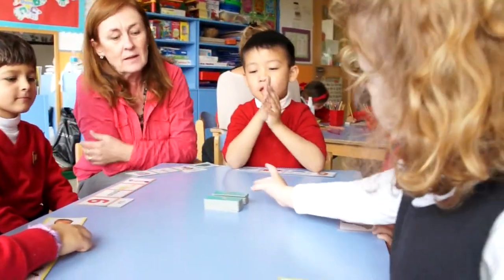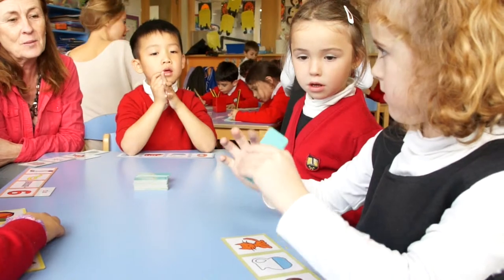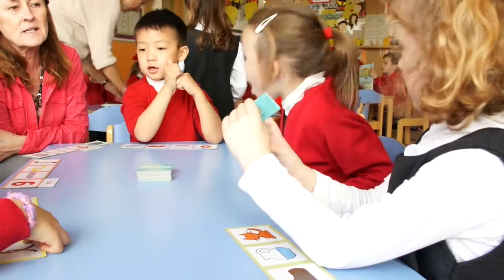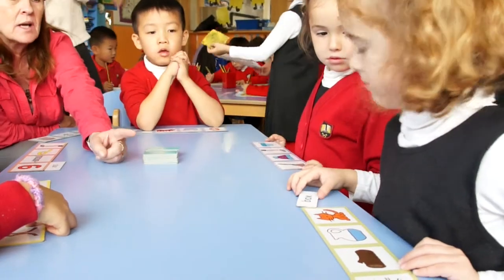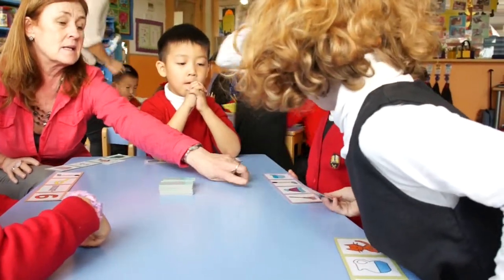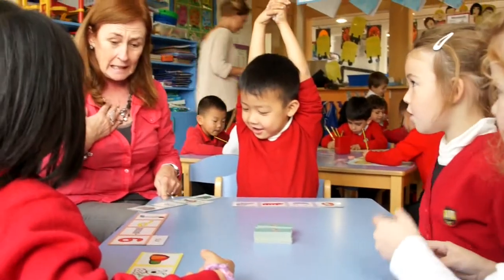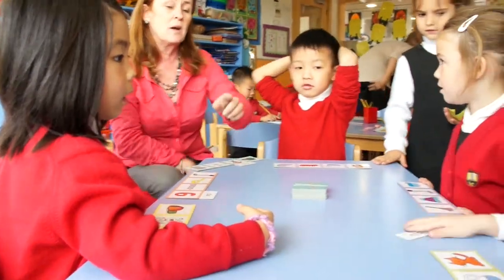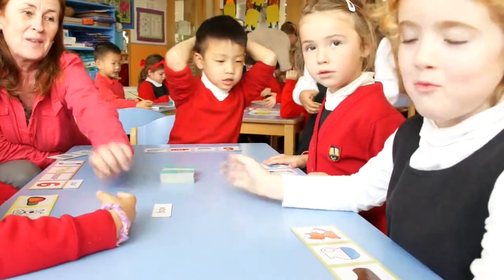Julia, it's your turn. Can you choose a card from one of the piles? What does your one say? What's the first sound, Julia? Box. Do you have a box on your card, Julia? No. So you have to go to your right, which is here, with Isabella. Does Isabella have a box on her card? No. What about Niko-Fu? No. What about me? No. What about Rio? No. And what about May? No. Nobody has a box, so that word can just stay in the middle here because nobody has a box on their card.